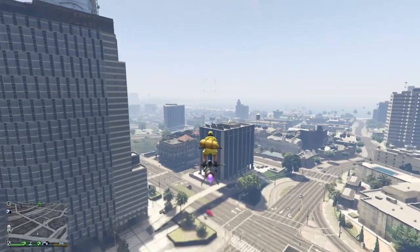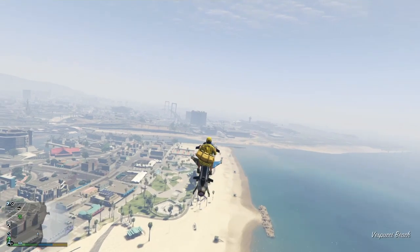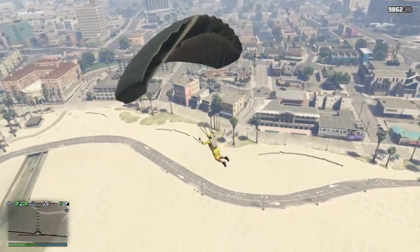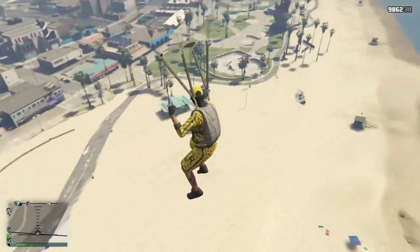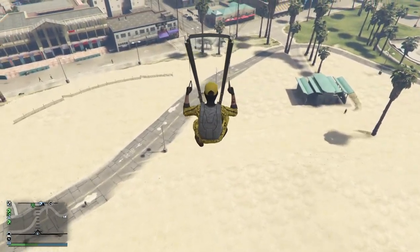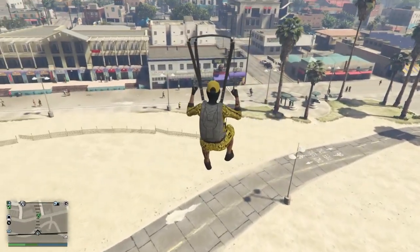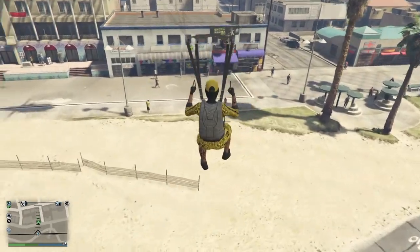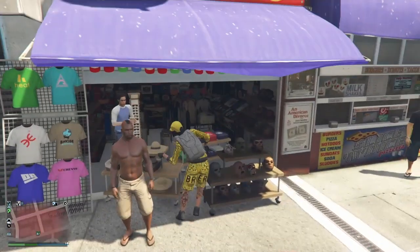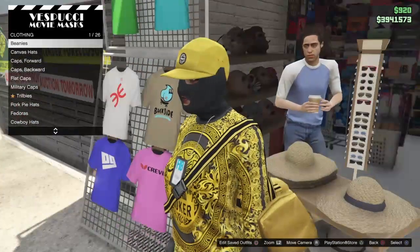We're going to save it at the mask shop with the duffel bag save method. Get up some altitude above the mask shop — not too high, just high enough to open your parachute and glide in. Open your parachute, turn around facing the mask shop, and land just in front of it or run into the hat rack on the side. Then buy the shirts and spam right on the d-pad. There we go — we got pulled inside with the duffel bag on, exactly what we wanted.